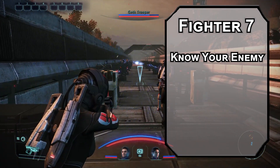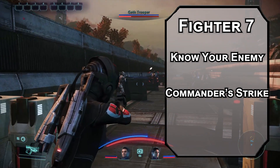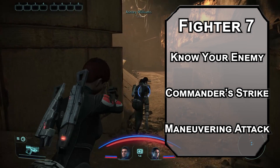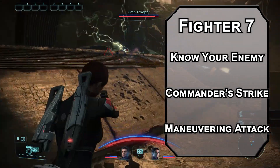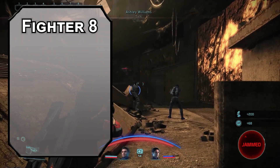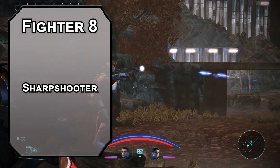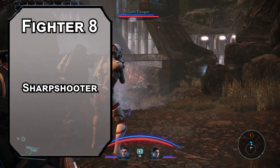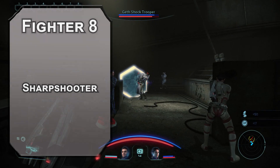For this level's maneuvers, we'll grab some Spectre training with Commander's Strike, letting you tell someone else to make an attack using their reaction and add your superiority die to the damage. I've always thought the best thing you can do with Ashley is just get someone else instead. Maneuvering Attack lets a creature of your choice move half their movement speed as a reaction after you hit a different creature with an attack, and their movement doesn't provoke opportunity attacks. 8th level Fighters get another ability score improvement or feat. The Sharpshooter feat will let you fire at maximum range without disadvantage, ignore all but full cover, and take a negative 5 penalty to your attack roll to add 10 to the damage roll. After the Archery fighting style and a Repeating Shot buff, that's only a negative 2 net penalty, so it should help you shred the baddies.